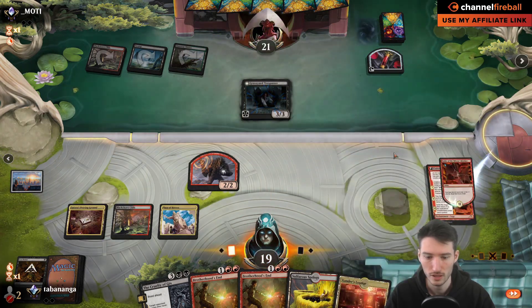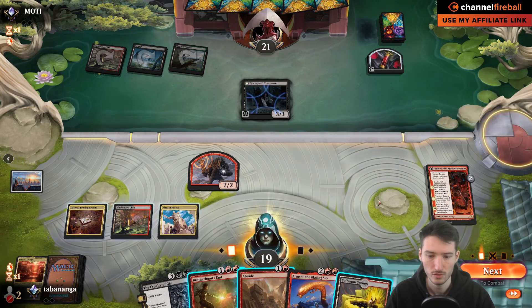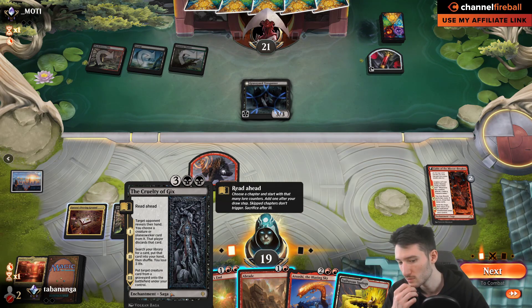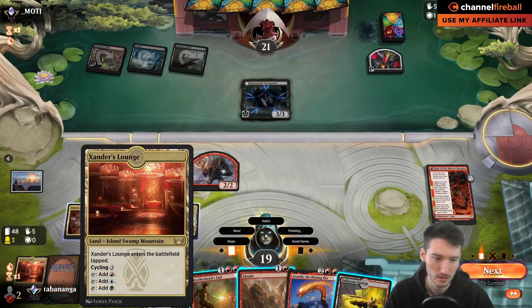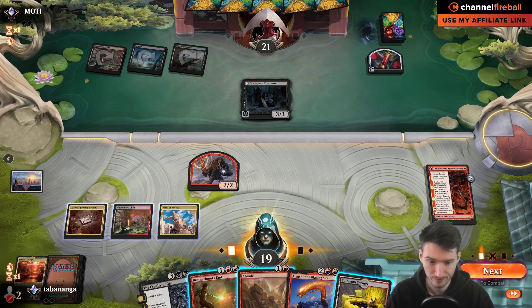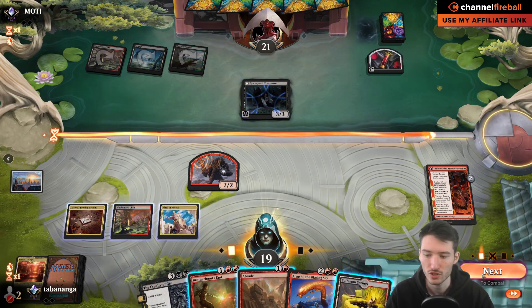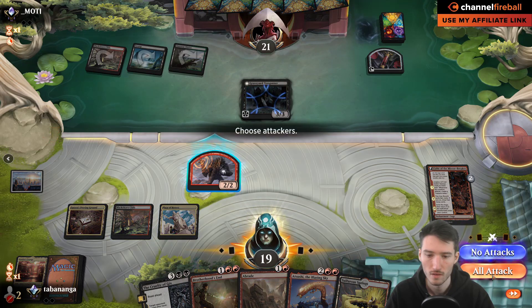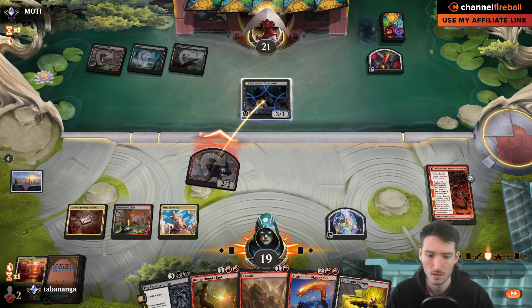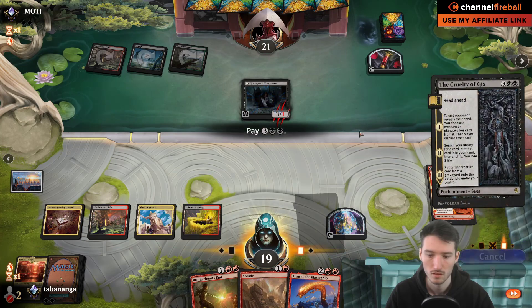Could attack with Cruelty here — let's play a value Cruelty. Atsushi in hand. I could also Braid this. I have the new Grim Tutor — I could do this for value and get a Trespasser back next turn, or if I draw Atraxa I can Abrade this, discard Atraxa, then reanimate it. Actually, I'll just play Atsushi and pass. Honestly I think it's best to get this Cruelty down, and they don't have Invoke quite yet.